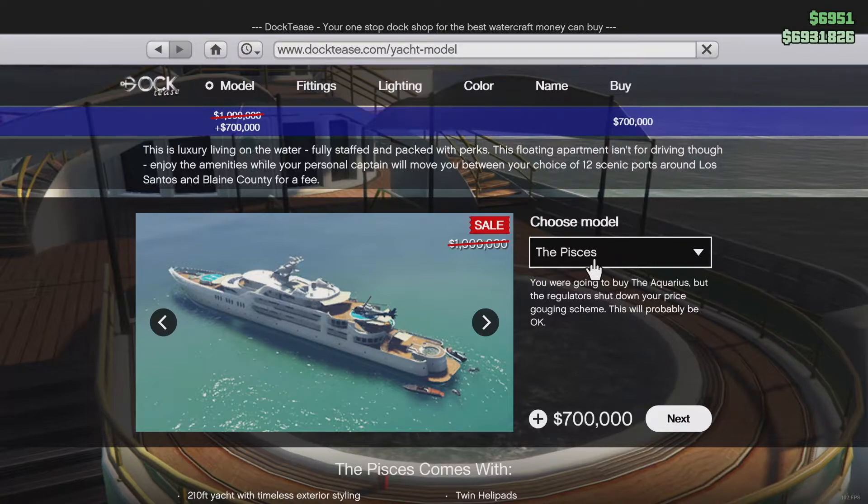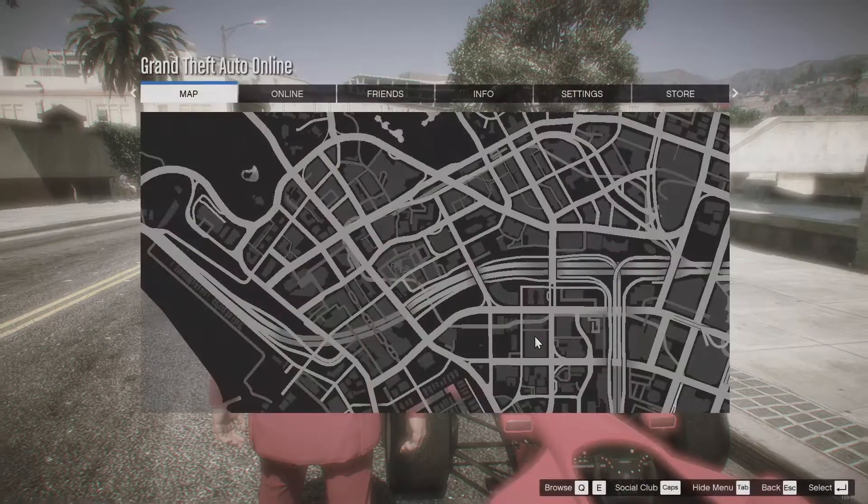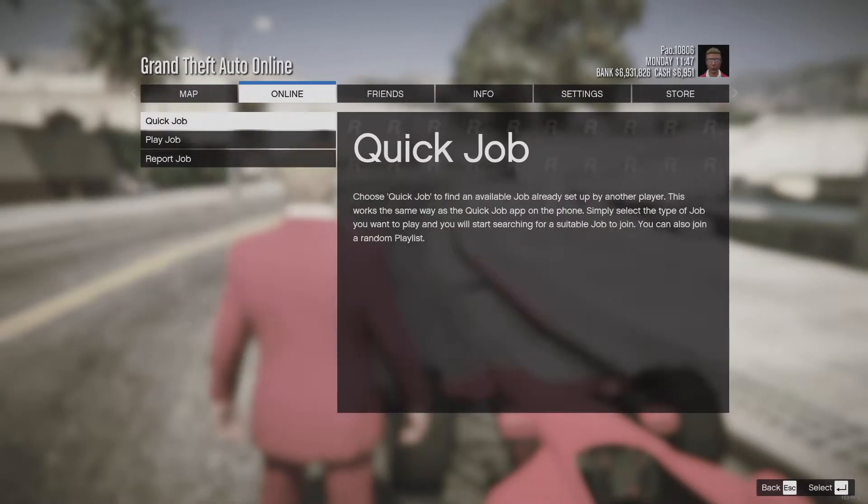There are also new business battle modes — new kinds of missions you can do, which is really cool. Rockstar also added nine new open wheel races to GTA Online this week, featuring the new supercars of course.